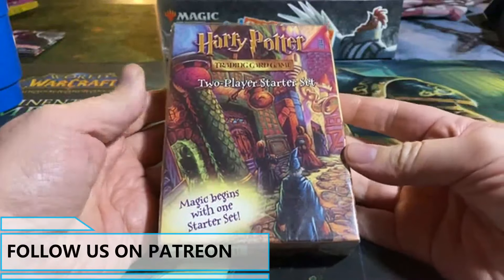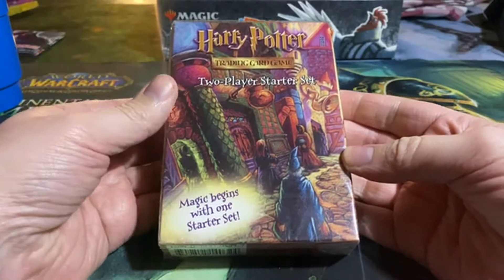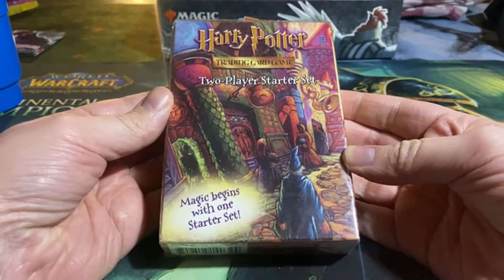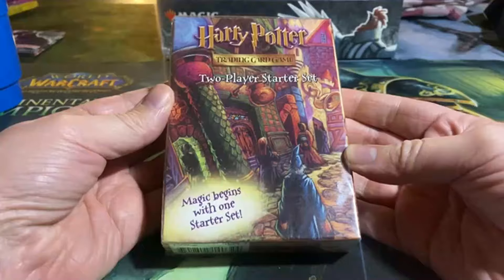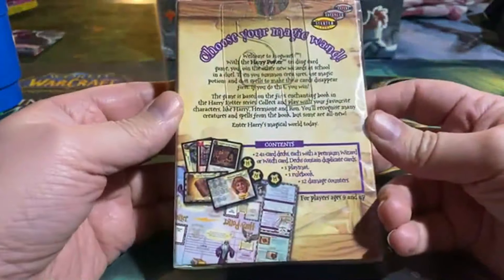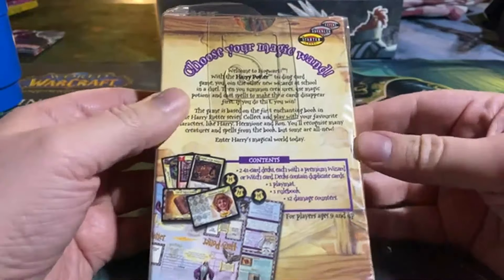Hello everyone! Today, some nostalgia. We have the Harry Potter trading card game from — I think it was 2001 or something — but it is the two-player starter set for the base set. It says 'magic begins with one starter set,' and we will see why. This was the old Wizards of the Coast trading card game.